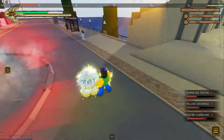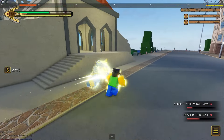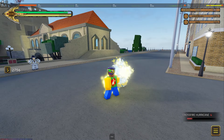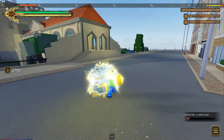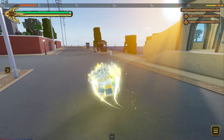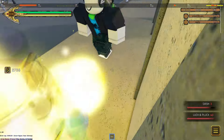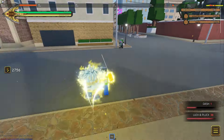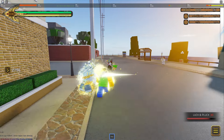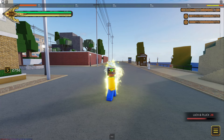There are so many more glitches with this. I was fighting Bruno with Joseph earlier and I clipped through the map — this keeps happening. But anyway, Jonathan Joestar showcase — it's really really good, but definitely not the best; others are much better. Luck and Pluck does like half your HP, but the skill tree is way too expensive and it's completely unusable with a Stand. Thanks for watching, see you in the Caesar showcase!